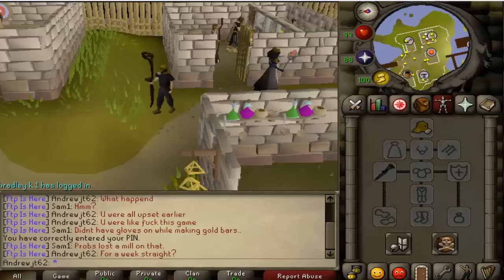Here's a kind of newbie outfit I like — just the mud battlestaff, which you need for stringing amulets, and just the gas mask. It just looks so newbie, and I love it. The gas mask is one of the better looking hats in the game.